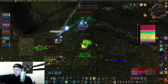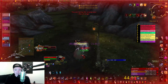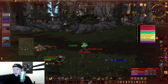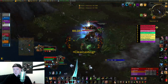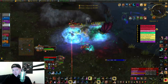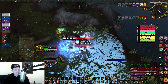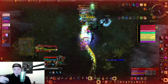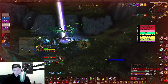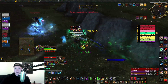Blood Talons increases the damage from your next two melee abilities by 50% once it procs. How you get Blood Talons is by casting Regrowth. The best way to get it is to cast Regrowth with Predatory Swiftness, and to get Predatory Swiftness you need to use a five combo point finisher. When you use a five combo point finisher, Predatory Swiftness procs, allowing a free instant cast of Regrowth. Then you cast Regrowth, get your Blood Talons, and you have it for the next two melee abilities.